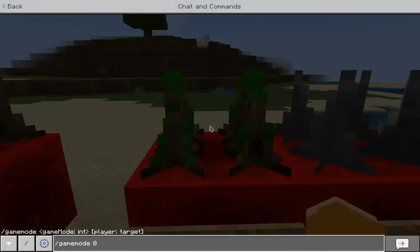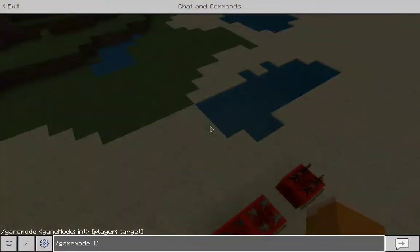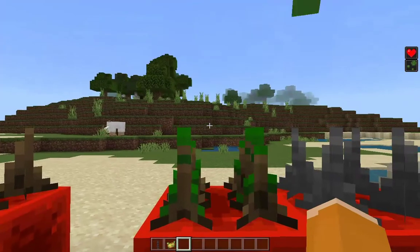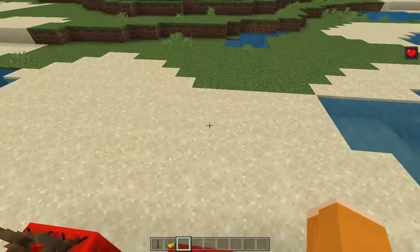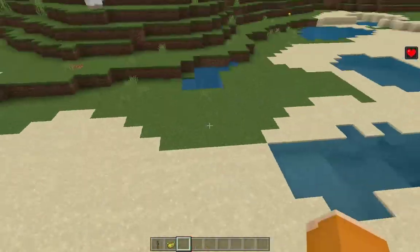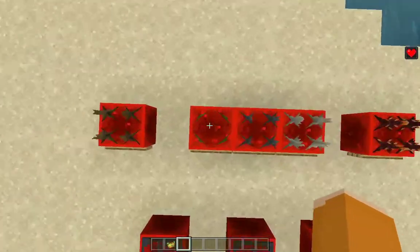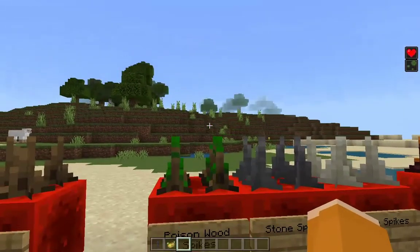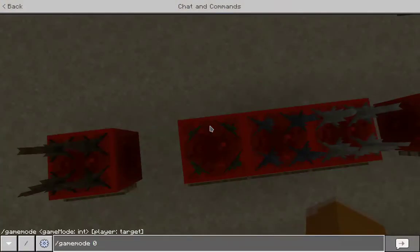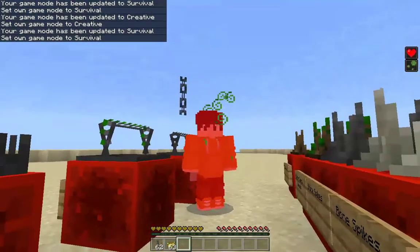The poison wood spikes are very self-explanatory. It gives you Poison II for 10 seconds — but interestingly, it only gives you the status effect when you fall from a certain height. If I fall from a short height I get damaged, but if I go higher I get damaged and also receive the Poison II status effect.